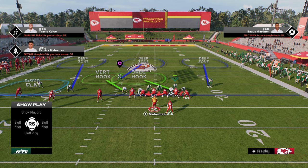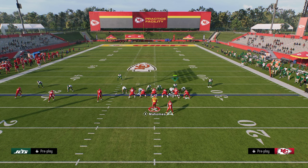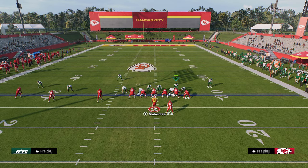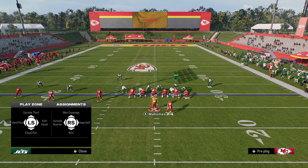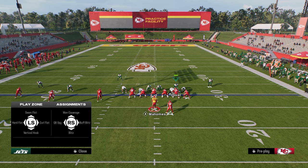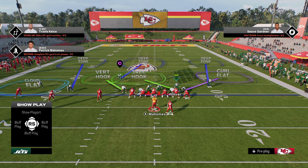I personally prefer soft squats for the most part this year over cloud flats. That said, if they're running a lot of verticals and you need a true flat defender, a cloud flat won't match like a soft squat will. You can cloud him or soft squat him — that's up to you. On the backside, put this outside corner into an outside quarter, and then take this defensive end on the right and put him in a curl flat. This is a simple trips coverage shell that is really effective for a lot of different things. You're going to stop verticals.